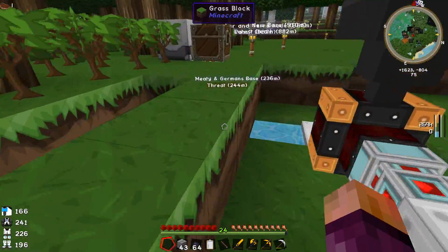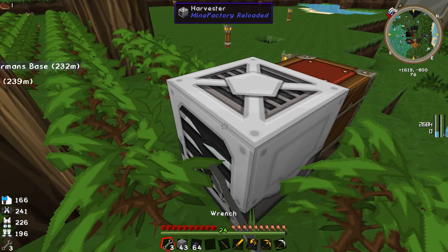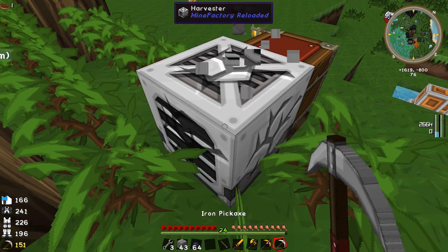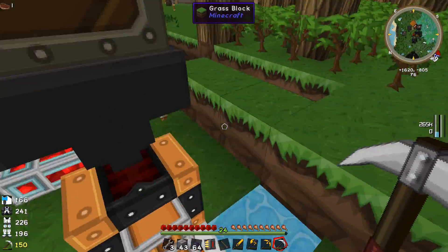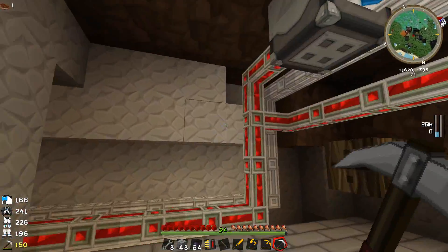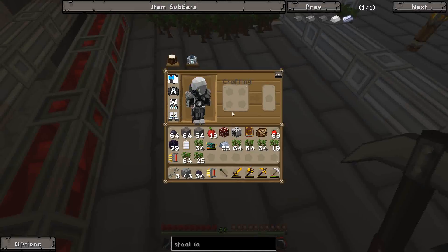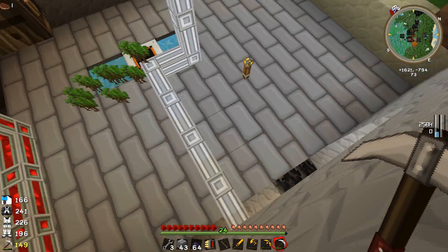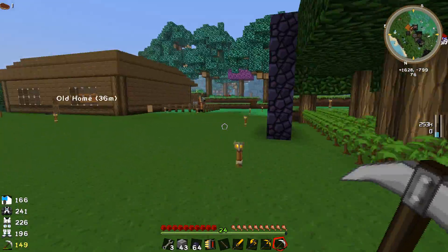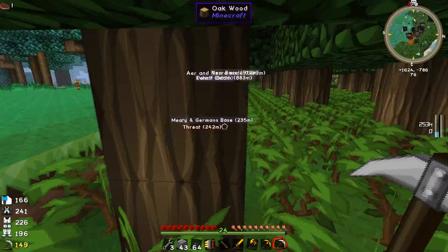We've got cobblestone - that's one of the things we came for. We need to do this out here. We've got one rubber tree here but it's not really too useful, so let's grab - we can't shift-click these, so we'll go old school with the pickaxe. Take the harvester. We've got quite a lot of conduits back at the base - I don't need the hardened ones here. Got the one I needed.